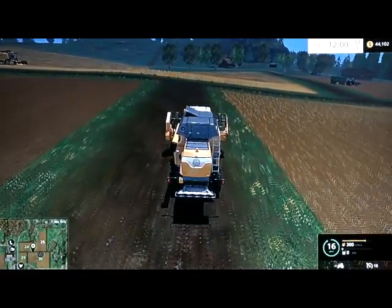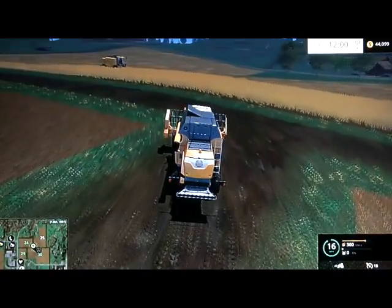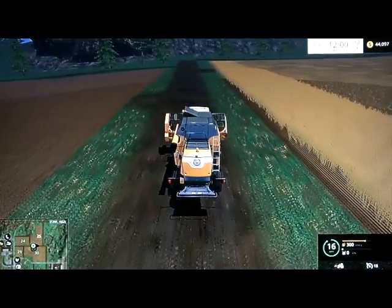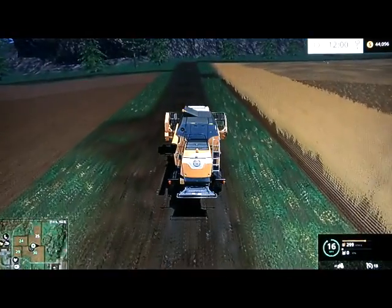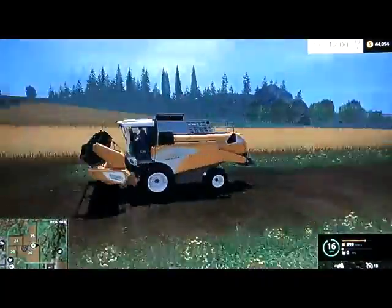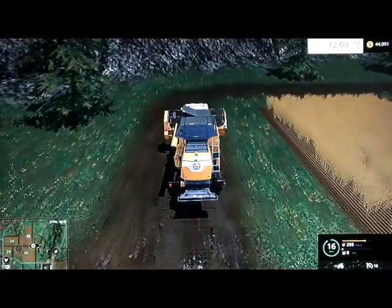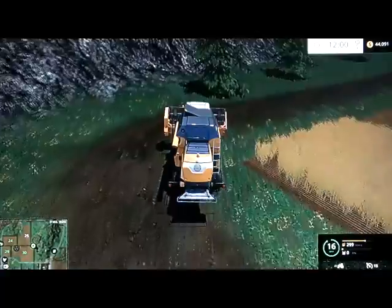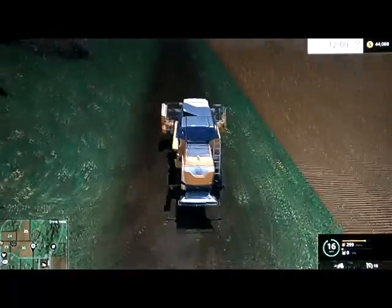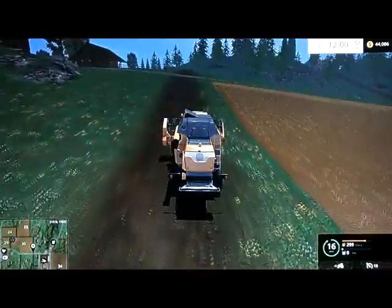I'm back — this harvester just finished this field, so I'm going to take him over to start on the other field while this guy finishes up. Man, these things drive so slow — they only go at like 16 miles per hour, whereas the tractor goes at like 26 to 27 miles per hour. It's like we're giants with massive trees and everything.